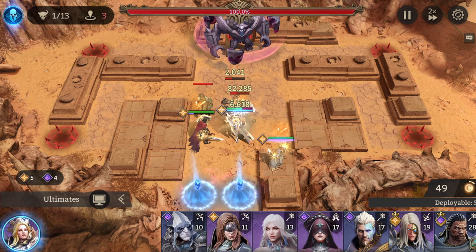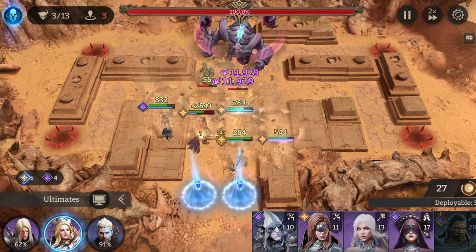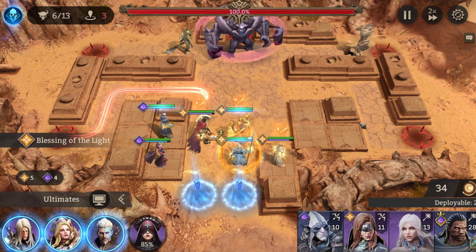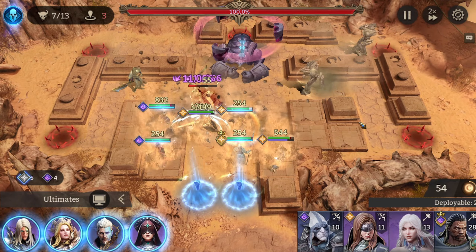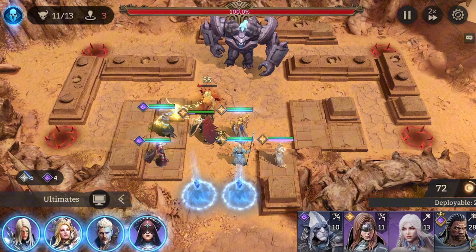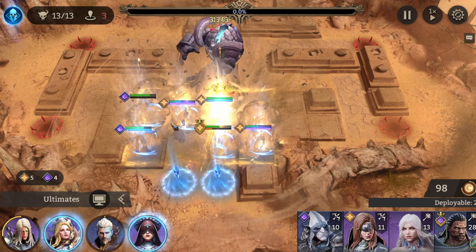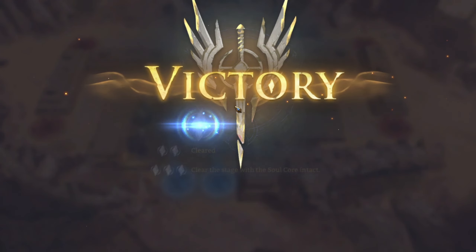Now with the tanker in front, let's add some extra attack to push through this wave. Holo is a single-target healer — not ideal for this content, but better than having no healer at all. AOE healers would be much better here since defenders are taking massive damage. When the boss comes, just go all in with everything you've got. I ended up only using healers and the defender — only two heroes actually dealing damage — and it still worked.